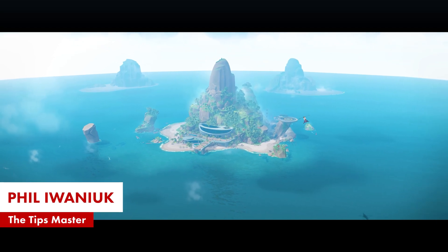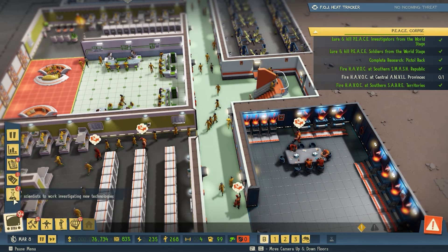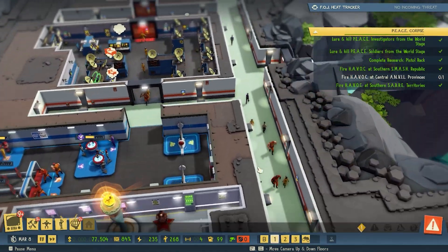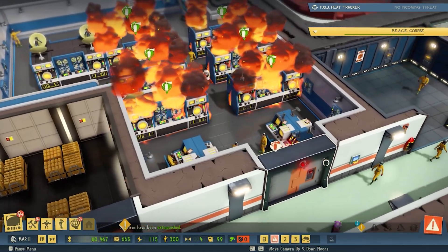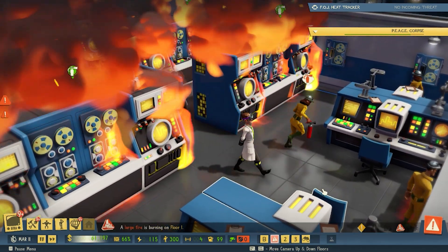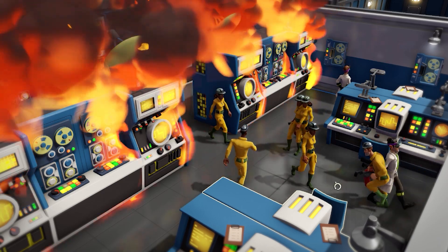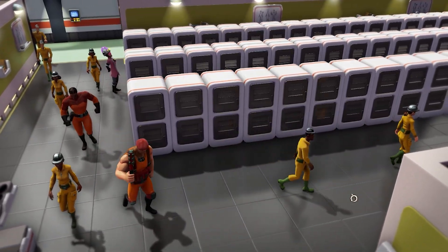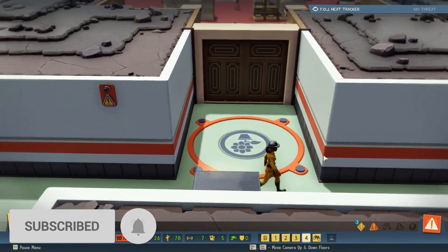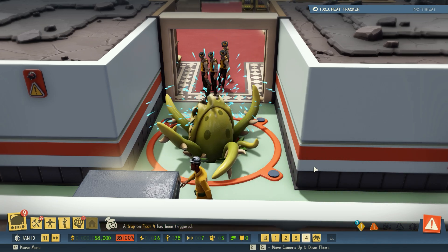Oh, hello there. Welcome to our completely above board island lair, where we've got to thinking about how envious we are of the new players who'll soon be taking on their very first Evil Genius 2 campaign when the game arrives on consoles. And then that got us thinking about all the wisdom we've accumulated since the PC release in March — all the big brain thinking, the pro tips, the 4D chess moves we've stored away. So we're going to share those now for anyone yet to take on Evil Genius 2. Hit the subscribe button for more from us and settle down for nine tips that'll make world domination a hell of a lot easier than those two-bit clowns in Bond films make it look.